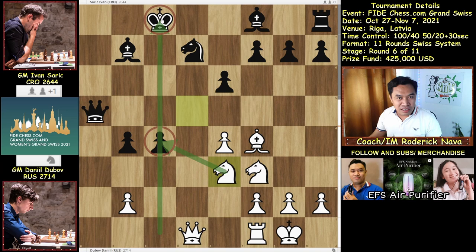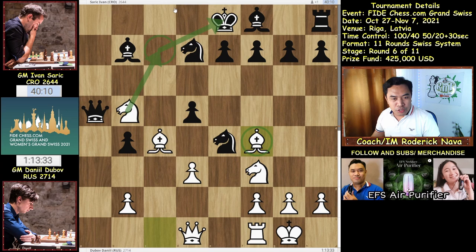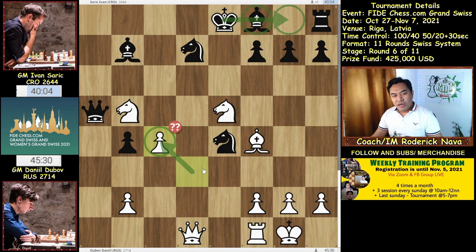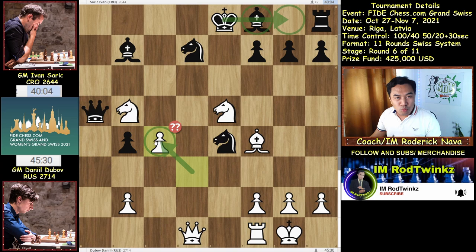So let's go back. And now Sarik played e5. Then Dubov took the pawn — d takes Bishop, and d takes c4. So it seems like very normal, but Stockfish evaluated this move as a blundered move. Blunderacious.